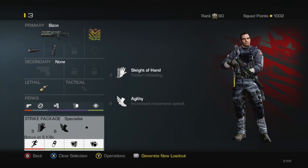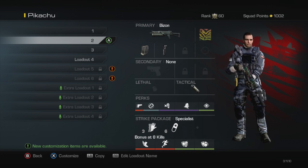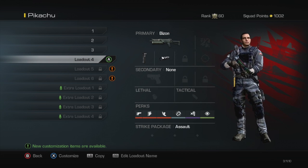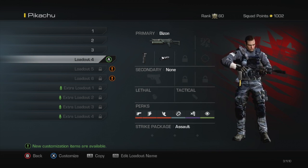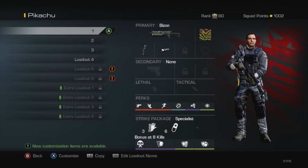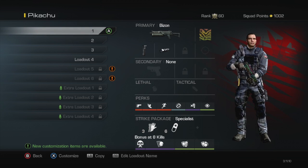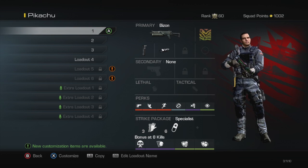I hope that these classes come in handy for you guys. If you guys like to use the Bison, the fourth class here — I just threw it together. It's with sleight of hand instead of marathon as the first class. So if you guys like these classes, use them, try them out. Please click the like button down below.